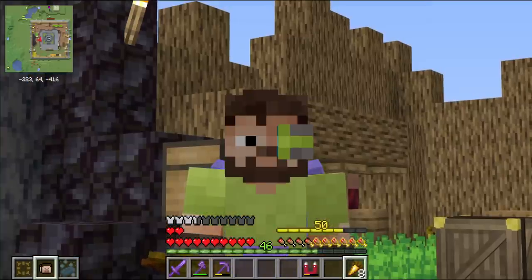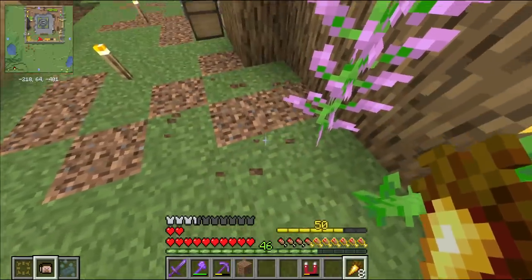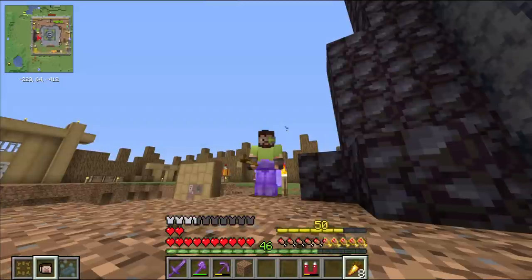We've got a little bit of a situation with the grass, and I think I know who did this - the reason we can't have nice things. Why do endermen have silk touch when they move things? Really annoying.